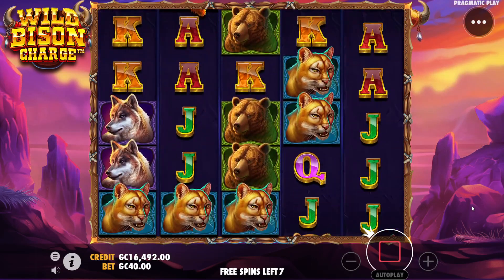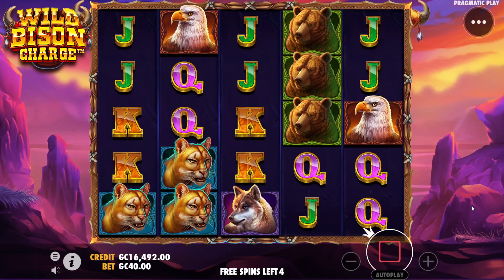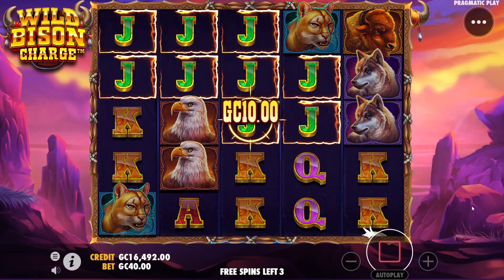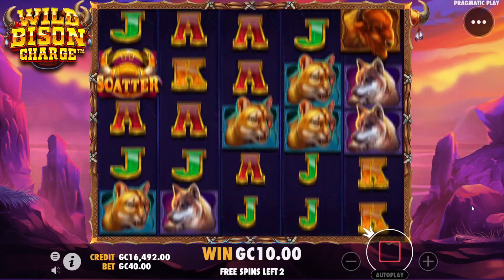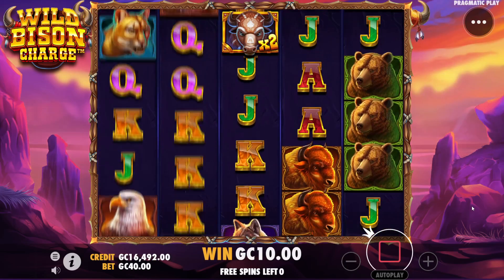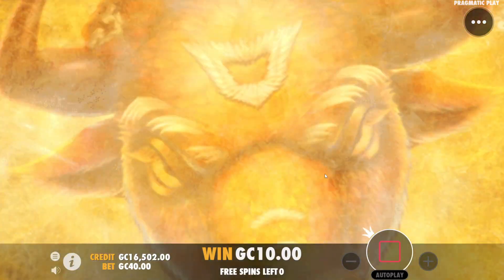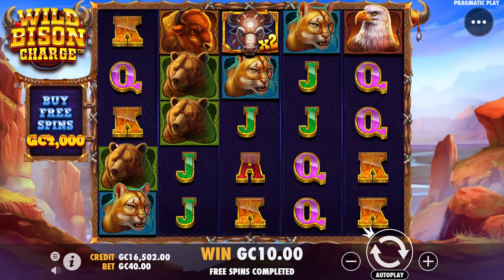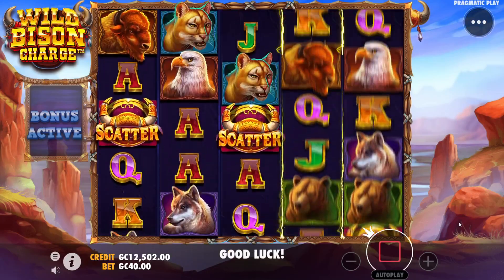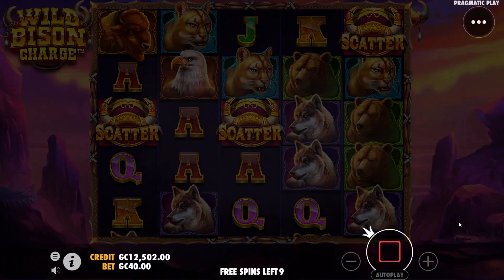Going ahead and doing a four thousand coin bonus buy here to see if we can get some better multipliers to lock in. We can't see one yet at all — is it possible to go a whole bonus without seeing a multiplier? Sure seems that way. We put four thousand coins in and got ten coins back. Not misspeaking — that was ten coins. Try another four thousand coin bonus buy and assume that was a weird anomaly.